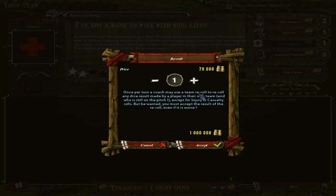Re-rolls are by far probably the most important thing you can spend your money on in Blood Bowl. Blood Bowl is a dice-based game where everything you do is dice-based. You can do your best to make those dice roll in your favor, but being that it is a dice-based game, you are going to mess up.